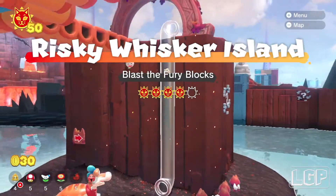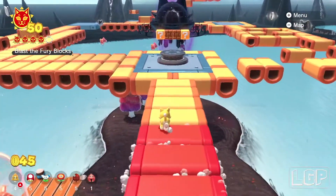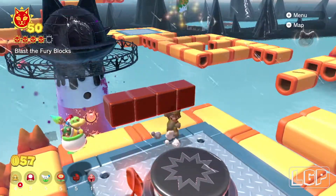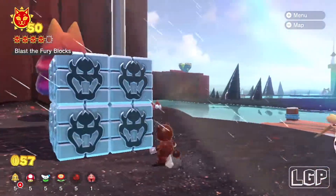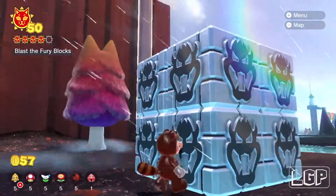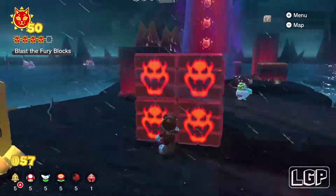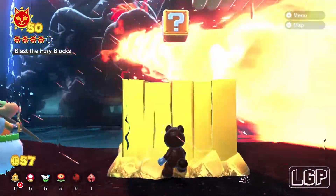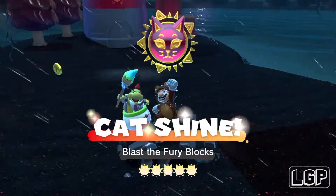All we need to do is blast the fury blocks, so we wait for Bowser to come in — and he's back very quickly. It starts raining right now, here we go. We go down to destroy those fury blocks and we can finally get our final shine. There he is — he destroys the fury blocks, and we got our final cat shine!